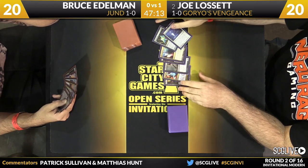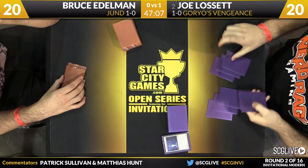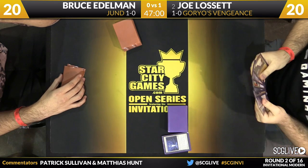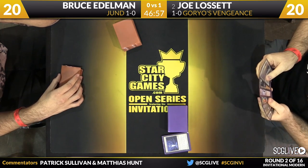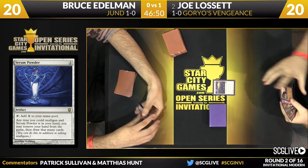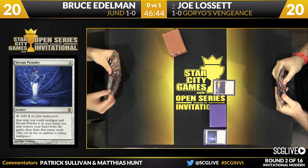The turn zero matters here. Post-board, with up to four copies of Leyline of Sanctity and three copies of Serum Powder, Joe often does have pregame actions of his own. If you like playing Legacy, this is the closest you can get to playing Legacy in Modern. Joe uses Serum Powder to take a new hand — he exiles those seven. Pull from Eternity can come into play here if Joe exiles a creature. We see some lands and a Gristlebrand in the exile. Joe's new seven is a keeper, and another pregame action puts Leyline of Sanctity into play. Pretty good opening here for Joe, to say the least.